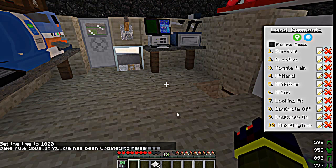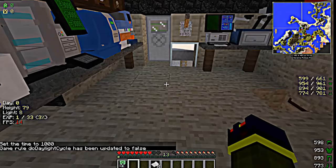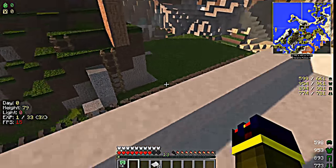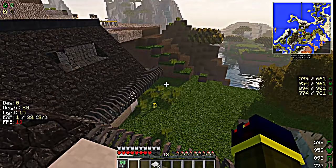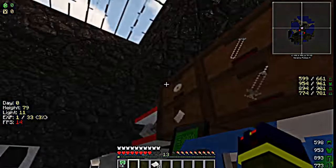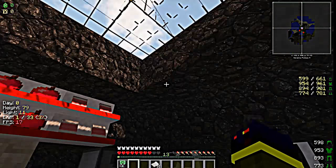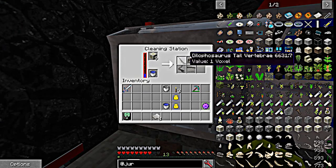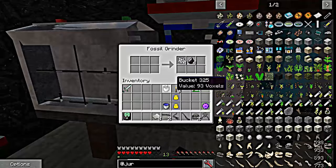We're going to turn the daylight cycle off and make it daytime so they don't have my whole house bricked in trying to get inside. Anyway, let's see what we got here. We'll take these bones and throw them in the fossil grinder.